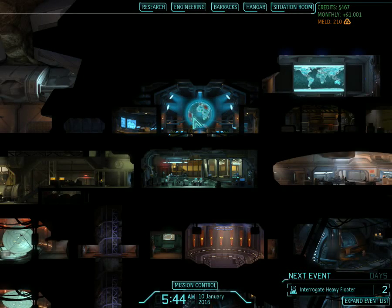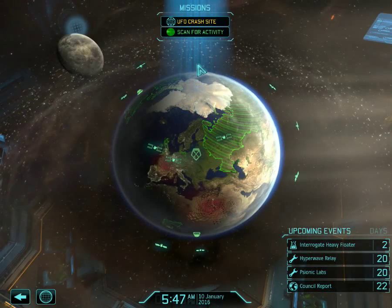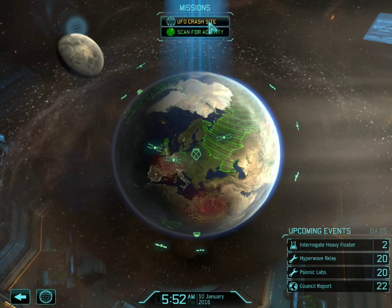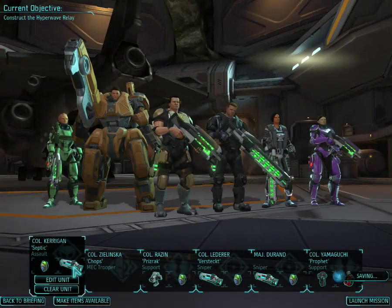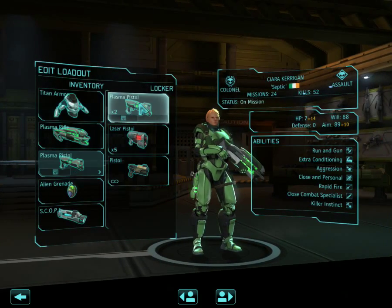Hello and welcome ladies and gentlemen to XCOM Enemy Within 2nd Wave. Last time we took down an abductor in Mexico. We're gonna send some troops down there equipped with the latest technology we've developed — the plasma pistols.